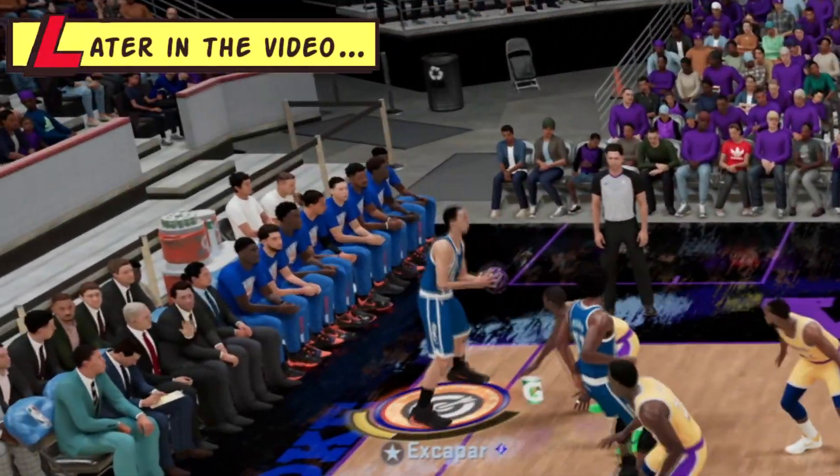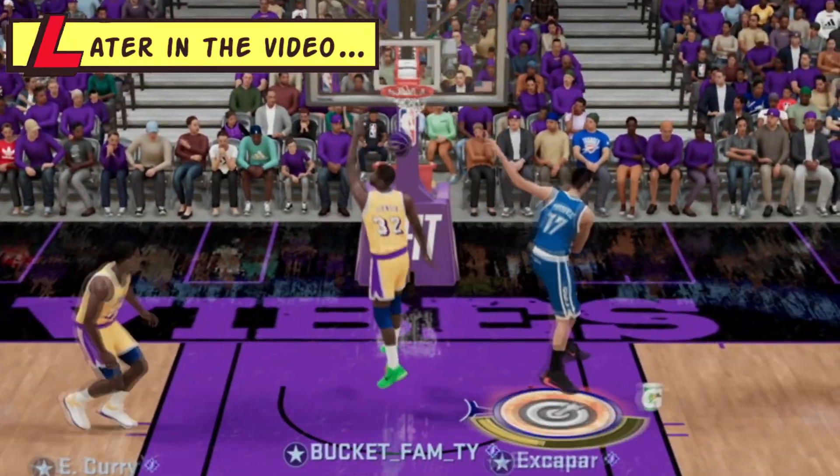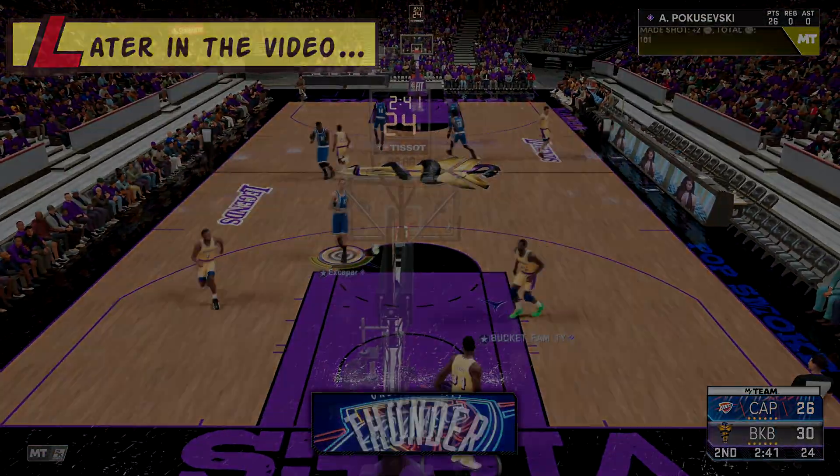We have to watch it a little bit. Get it into Poku in the corner, see what he's gonna be trying to do — which is absolutely nothing to stop him. Poku gets inside, dunking over Magic. Oh my.